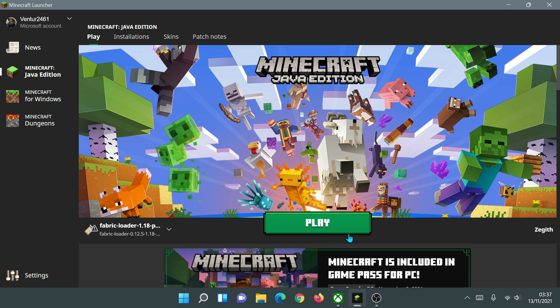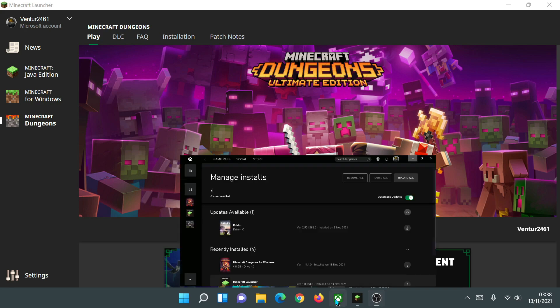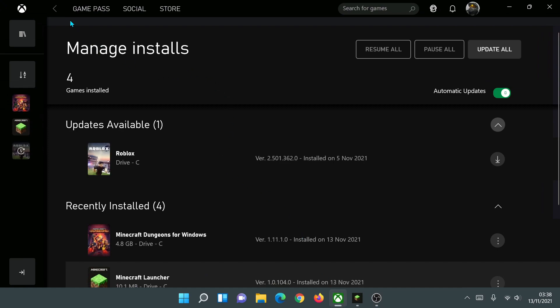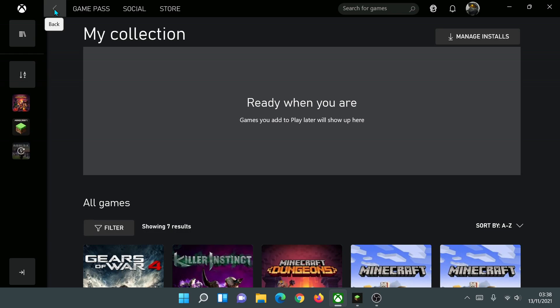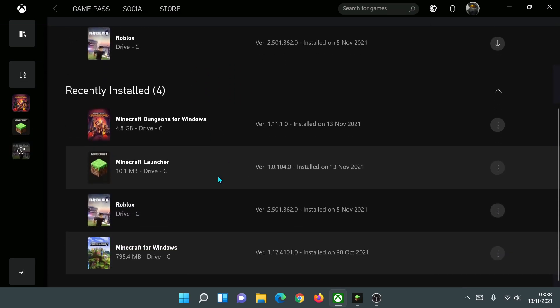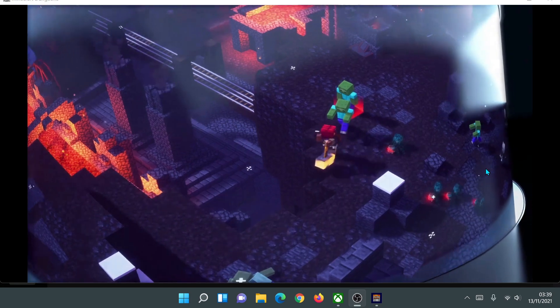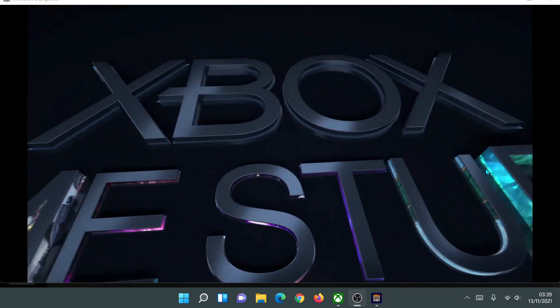Clicking on Minecraft for Windows or Minecraft Java Edition doesn't show that Xbox Game Pass message, so I know I can play those without Game Pass. I also ran into a problem where my Wi-Fi disconnected and the new Minecraft launcher gave me an error when trying to resume the download. If that happens, just open the Xbox app, go to the main page, click on 'Manage Installs,' and you should be able to resume your download from there. Now we have access to all versions: Minecraft Java Edition, Minecraft for Windows 10, and Minecraft Dungeons — all in the new Minecraft launcher.